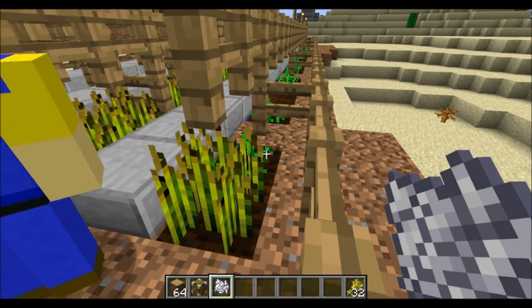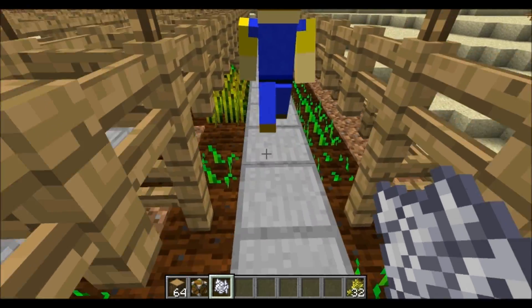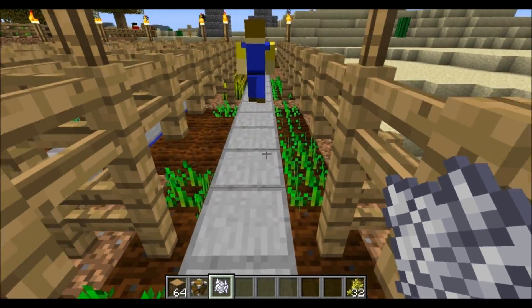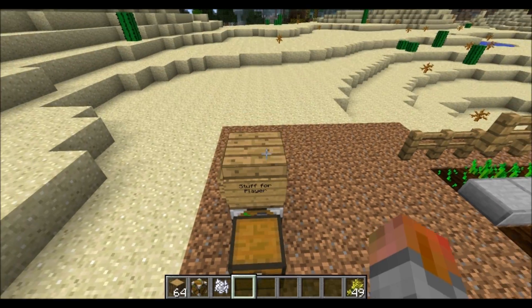Then he'll take them back to our chests and put it up for us. As you can see he's clearing it all out, but as he goes by he is also replacing the seeds from the ones he just took previously. He takes that wheat, goes to our chest, puts it in our chest — and there's the wheat for us.